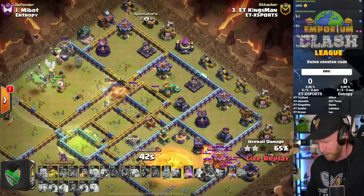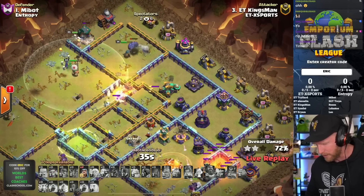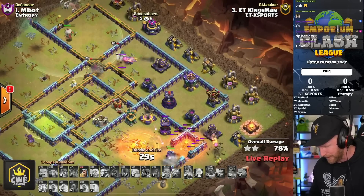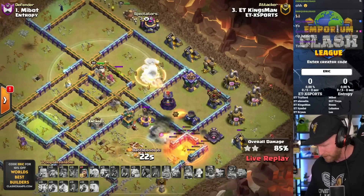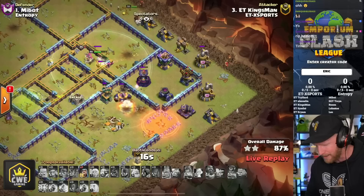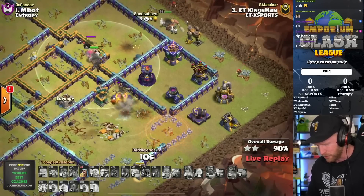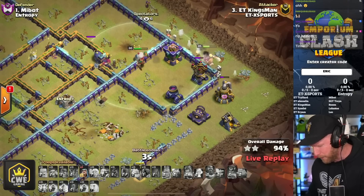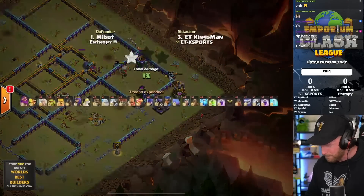He'll pop his Queen ability and try to get her through the wall - if she can at least control the scattershot until the World Champion can get there, he can still pull through. Down south, the Flame Flinger after taking the town hall opens up into a Yeti and an Electro Titan. The Diggy dies, and now it's up to the Queen and the last Electro Titan to power through.